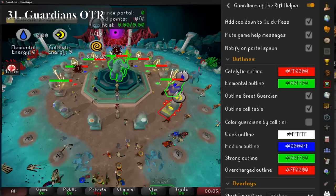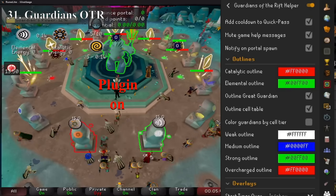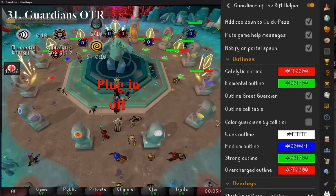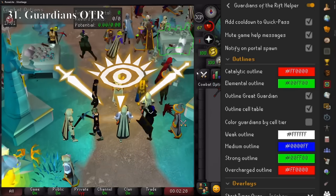Number 31 is Guardians of the Rift. This minigame has changed how most of us train runecrafting, but sometimes it's difficult to see what things are active, especially the guardians — and all this does is highlight them so they're much easier to see. It also has a bunch of other features such as a delay so that you don't walk in and out at the start. Let's be honest, we've all done it.